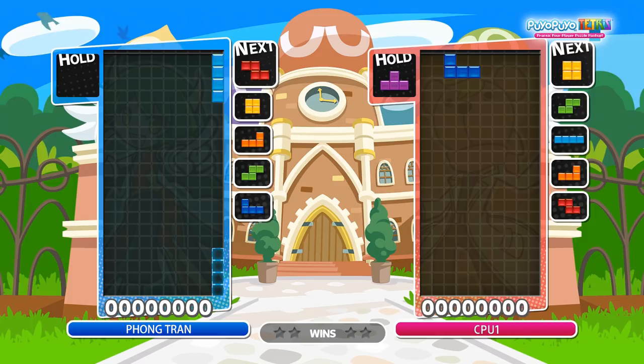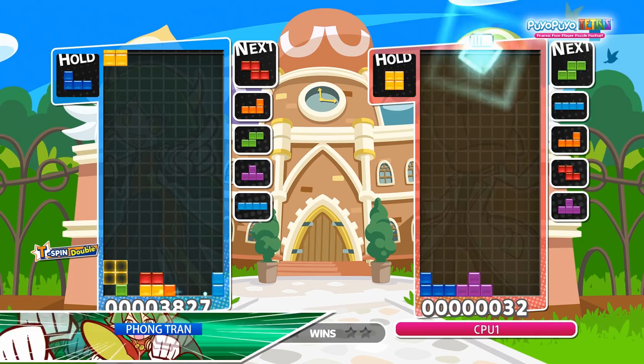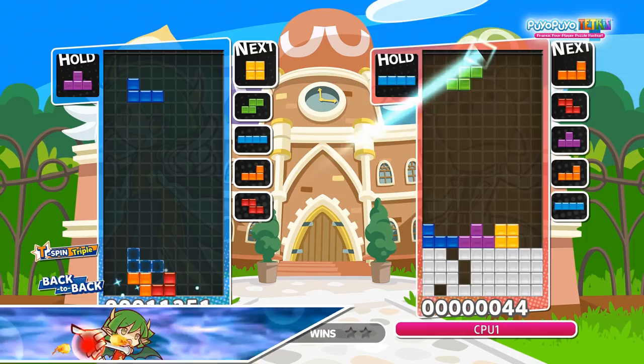This is an air T-spin double called Albatross. This form is good if you get an O and a J or L early. You start off with a T-spin double, and it can easily lead into a T-spin triple.